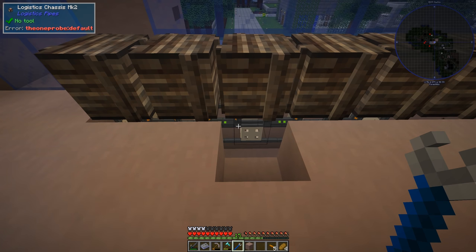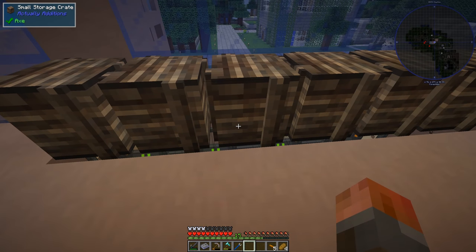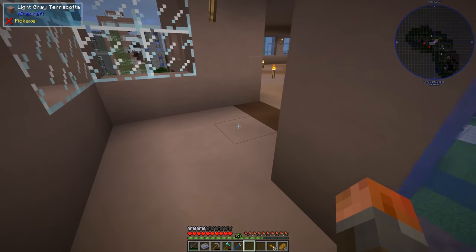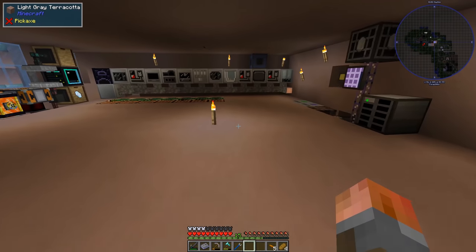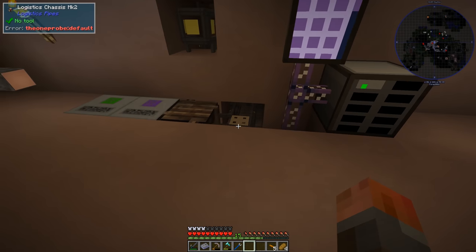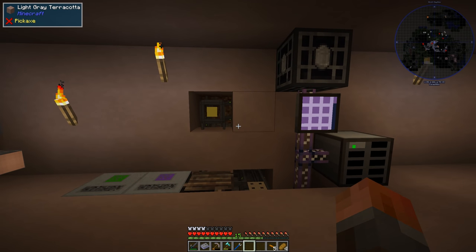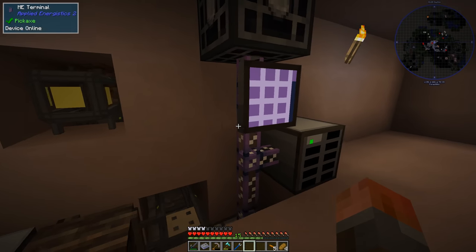There are multiple item sync modules. Right now the system isn't really configured to send stuff to these crates — the only one configured is downstairs, that's the default route. With item sync modules you can decide however you want things stored. For example, if you had an interface to an AE2 system, you could have the default route go there, so everything dumps into your AE2 system and you have visibility of it too.